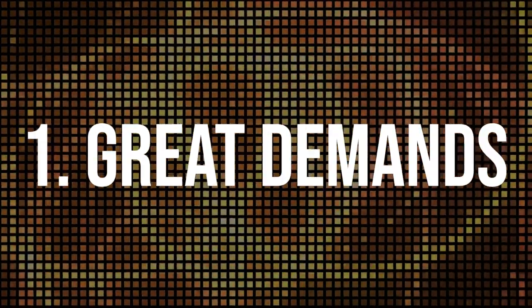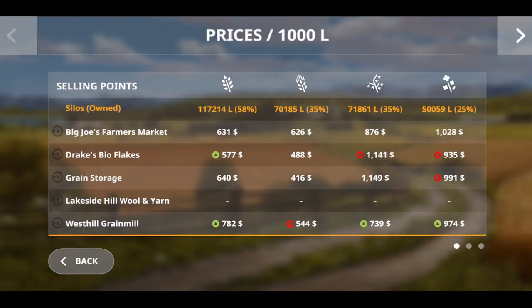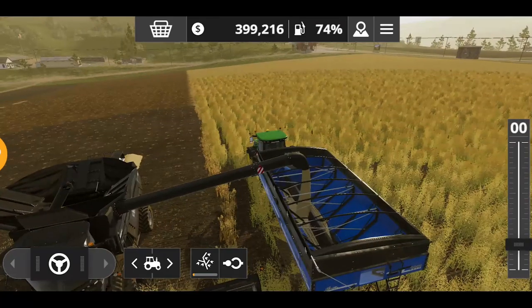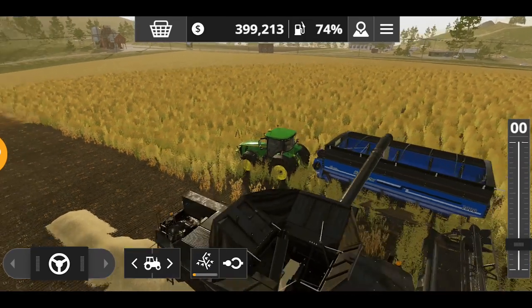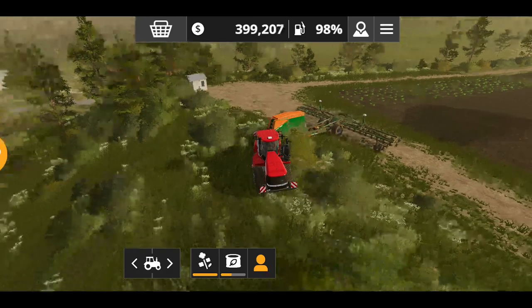The first thing is Great Demands. A lot of people are curious and just want to know what Great Demands means. As you can see, we have different selling points in the whole Blue Lake Valley map. We have different kinds of selling stations where you can sell your goods. Currently there's a Great Demand on Lakeside Wool and Yarn, which means if you have wool you can sell it at a great price there.